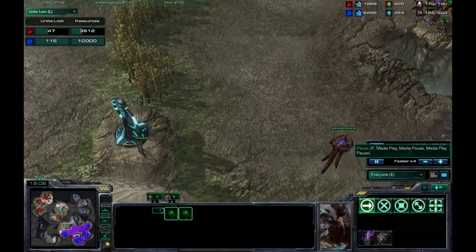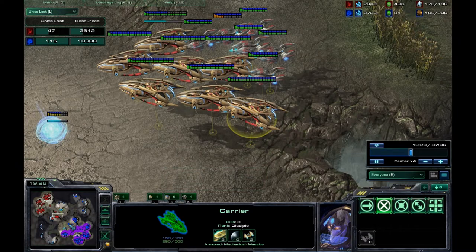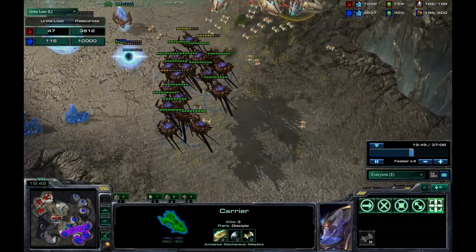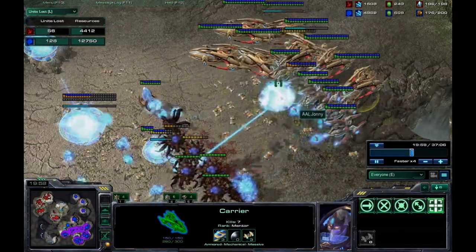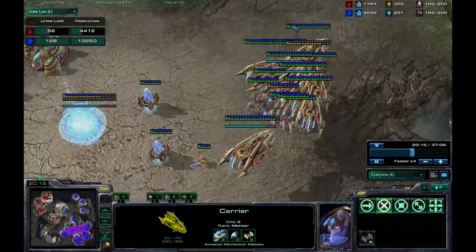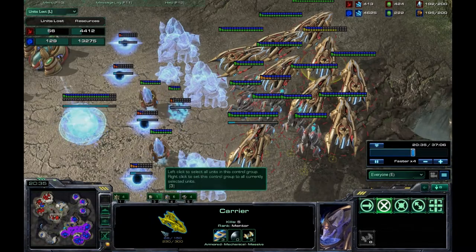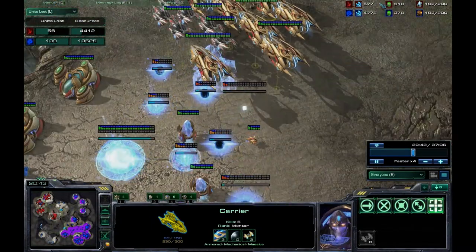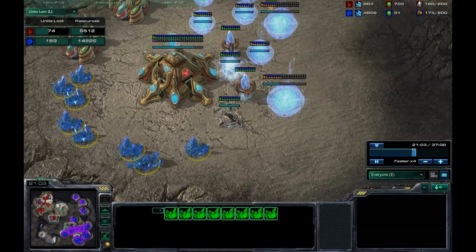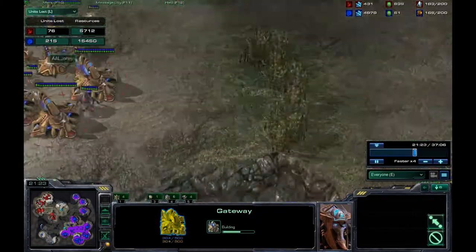It comes down to how well I can micro my carriers versus the corruptors - keeping them moving back every time he tries to focus fire. If he tries to focus on the interceptors, that's a huge bonus because interceptors are cheap at 25 minerals each. I micro one carrier back but he immediately focus fires on another and gets that carrier, which still isn't really worth it for him. I spend most of those minerals securing the fourth expo, which is definitely worth it at 1,500 minerals per mineral patch.